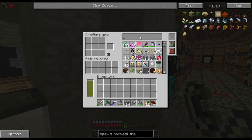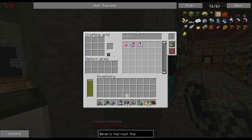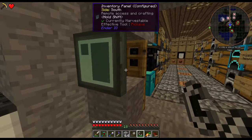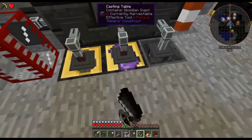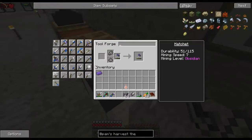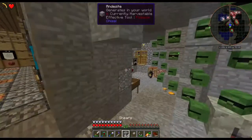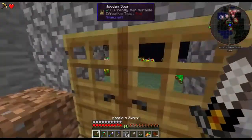Do we have any potions left over? We have one potion of fire resistance, which I will take. Is there anything else I'm forgetting? I'll fix up my axe a little bit with obsidian - there we go. Alright, let me go to the nether and hopefully find a tree relatively soon.